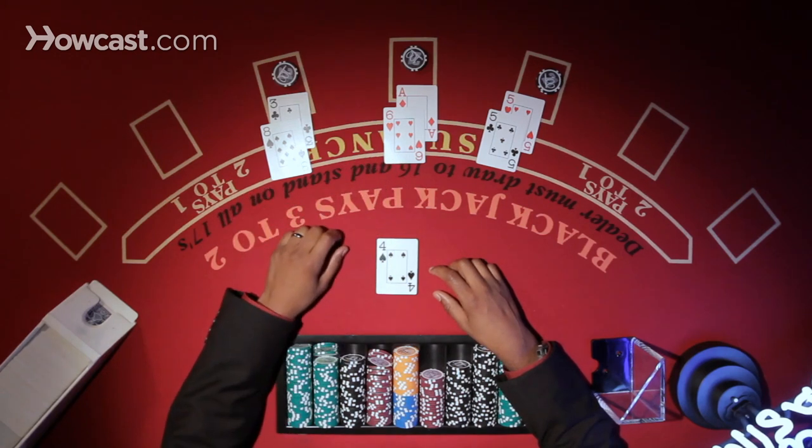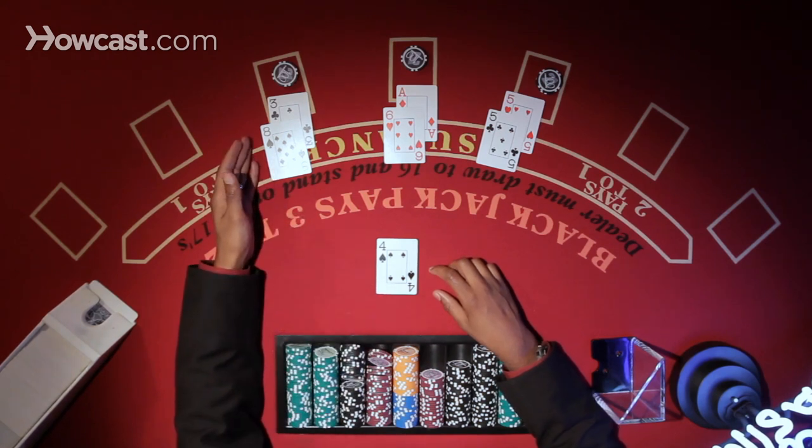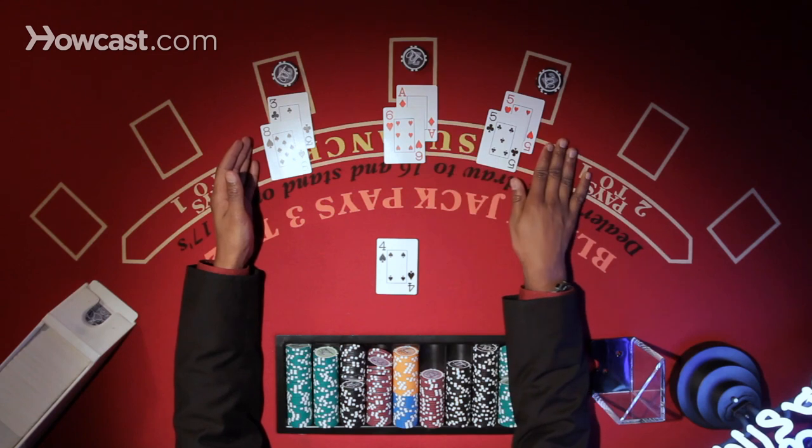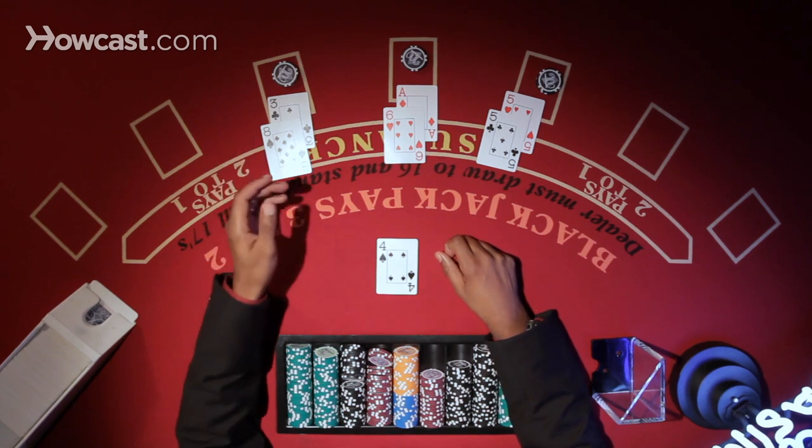We have three players here, each with $200. We've got one player with an 11, one with a soft 17, and then one with a pair of fives, versus the dealer's four showing.